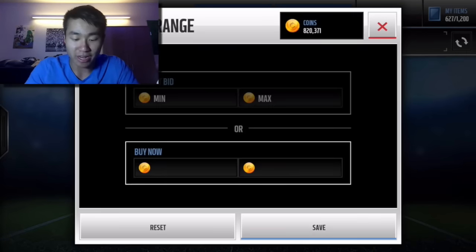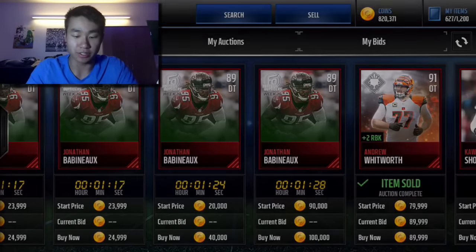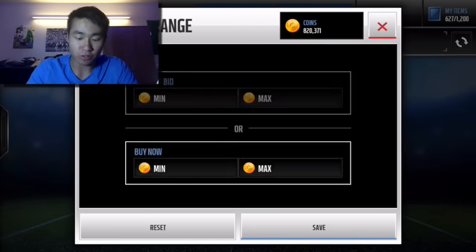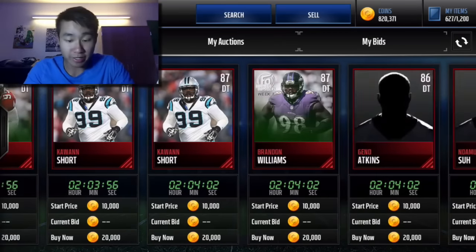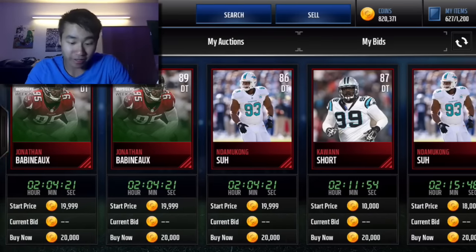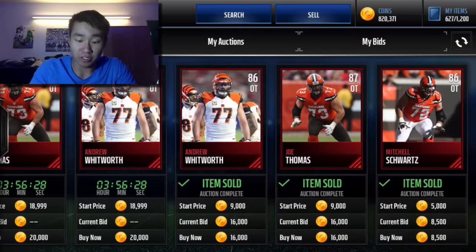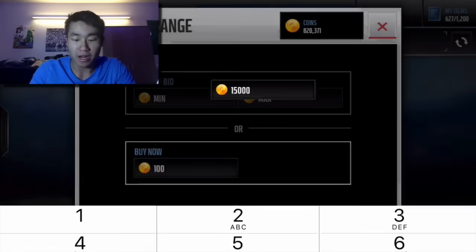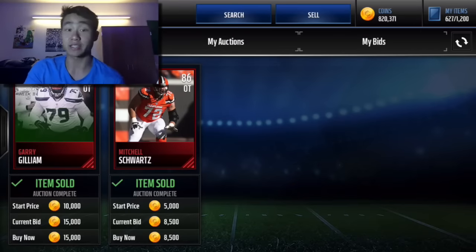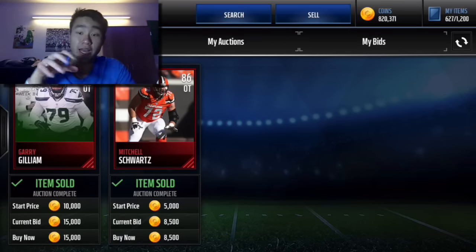I'll cover the elite ones quickly. With elite players there's not a whole lot to talk about because bots destroy the price. One goes for 25,000 coins, and guys are selling for 20,000. I don't think there's a lot of coins to be made by reselling and sniping elite players. A lot more will be made by reselling the gold trophies. Elites are always filled with botters, but golds are all finger snipers — so definitely go with golds and try to kill it.